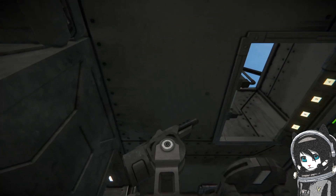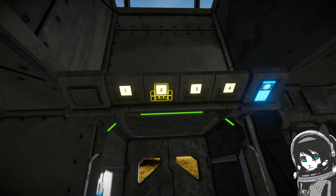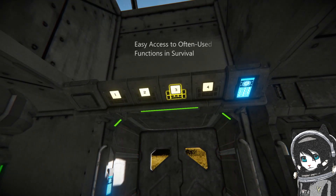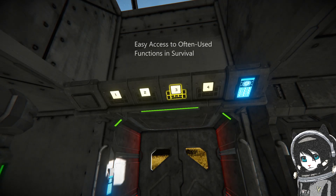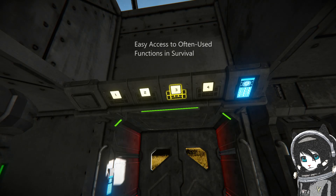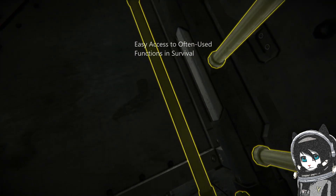Ladder too — remember the whole ship is traversable without a jetpack. These are buttons for some of the things you'd use the most in survival: a button for turning off the medical room and starting a timer to turn it back on — if you play survival a lot, you'll know what these are for. There's a button to turn the antenna on and off, and a button to depressurize and pressurize the interior.